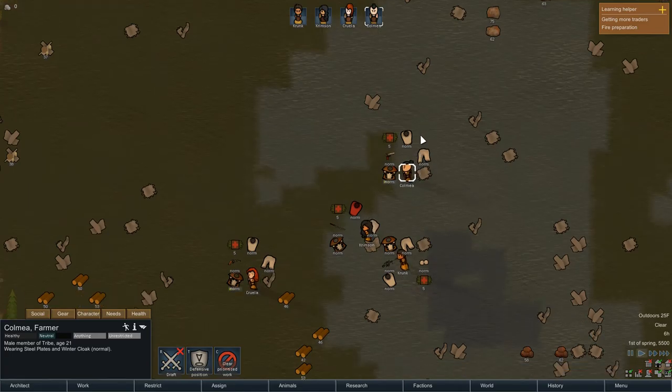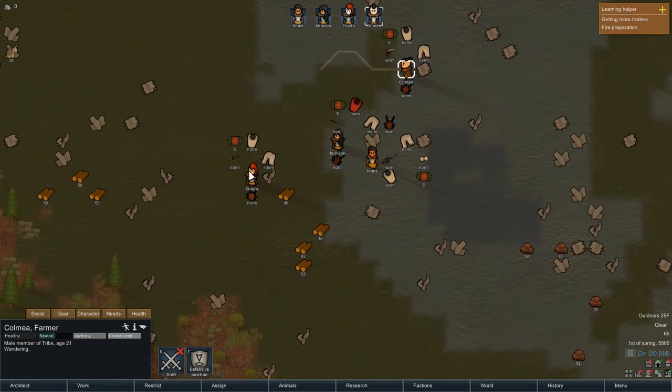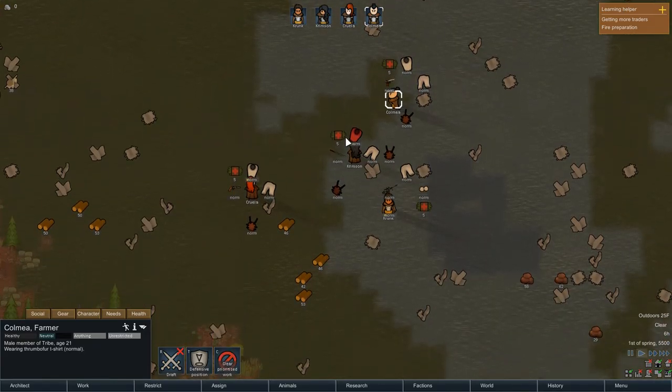Hey guys, welcome to episode 1 of RimWorld. That's what this is. You get this shirt, you get that shirt, and then you get this shirt. I've already set up everybody's abilities.